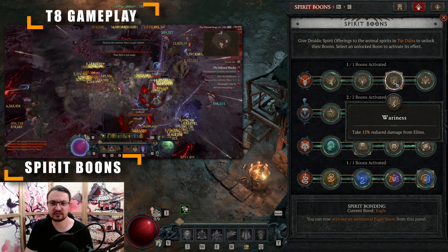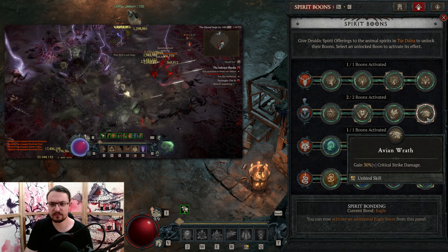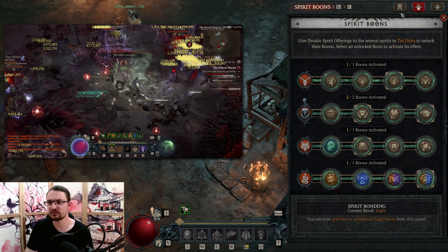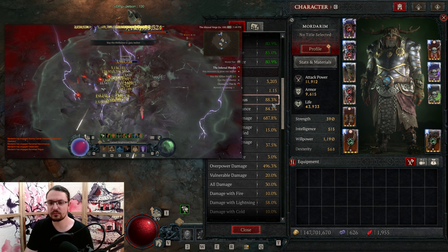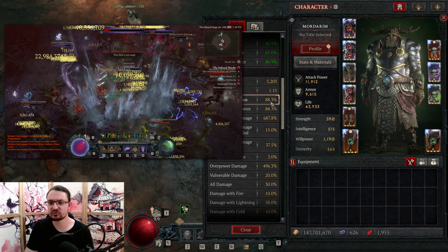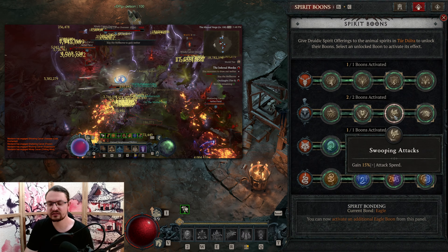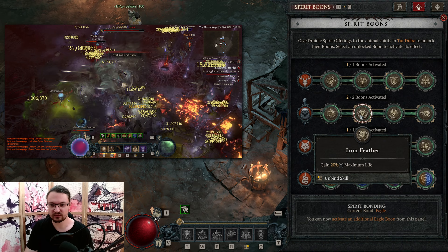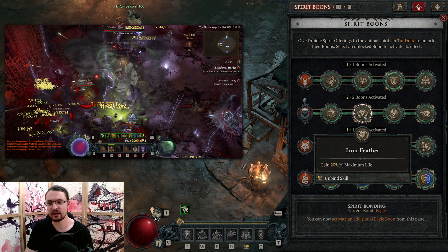We are going to go with Wereness in the Deer, with Iron Feathers as well as Avian Wrath in the Eagle. Swooping Attacks can be good if you do not have enough attack speed — I'm currently at 88.3% so I'm overcapping with it. If you do not have the gear, you can grab Swooping Attacks early on and drop Iron Feathers. Later on, I would not advise dropping Iron Feathers because it's a more multiplier to maximum life.